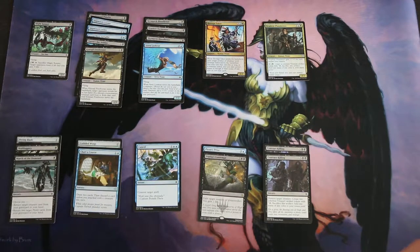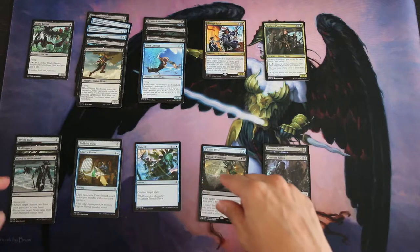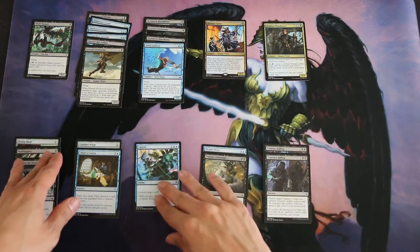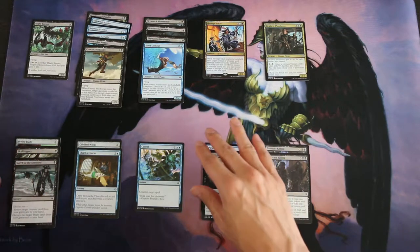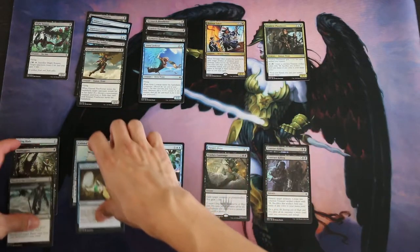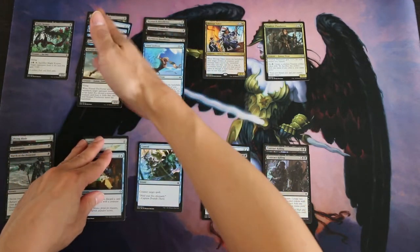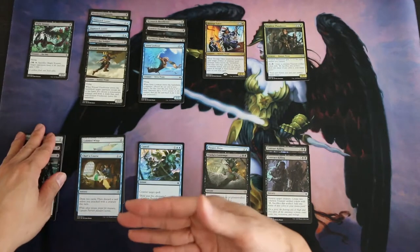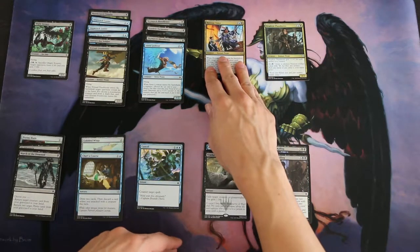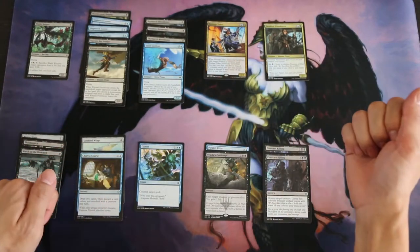The first deck I built was a very aggro pirates build. It has a lot of removal from black, some card value from three card draw spells, one Skullduggery for a combat trick, a Cancel, and Prying Blade and Cobbled Wings as equipment for the pirates. The Prying Blade creates a treasure every time it hits, and Cobbled Wings gives creatures evasion. Since so many of my creatures already have flying, the Prying Blade alone would help me get the mana I need — for example, if Hostage Taker steals a big creature, a cache of treasures lets me cast it immediately without worrying about being blown out.